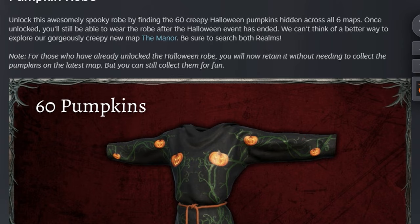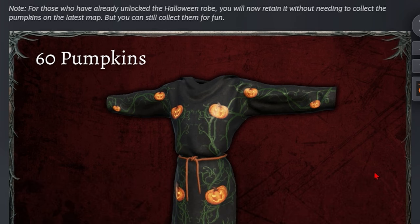The pumpkin robe is here. Unlock this awesomely spooky robe by finding the 60 creepy Halloween pumpkins across all six maps. Once unlocked, you'll still be able to wear the robe after the Halloween event has ended. We can't think of a better way to explore our gorgeously creepy new Manor map. Be sure to search both realms — so there's a little hint right there. For those who have already unlocked the Halloween robe, you will now retain it without needing to collect the pumpkins on the latest map, but you can still collect them for fun.